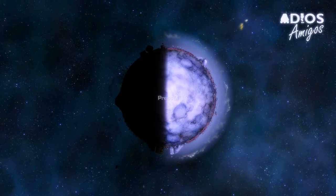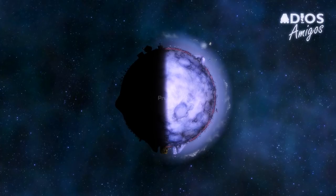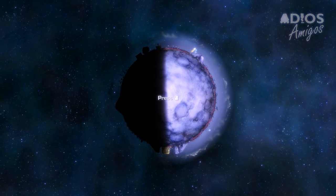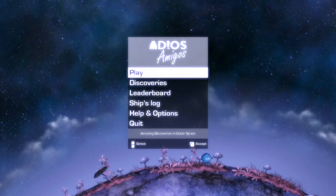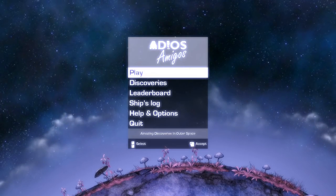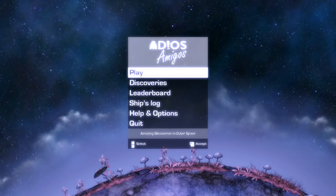What's going on amigos? Dre here and today we're gonna be checking out Adios Amigos. This is one that I am really excited about. It is a 2D physics-focused space exploration game where we're trying to find home. The story is we've crash-landed on a planet, our ship's navigational computer crashed, we rebooted it and it lost all navigational data, so now we have to explore the galaxy to find home. It's an awesome couch co-op game.